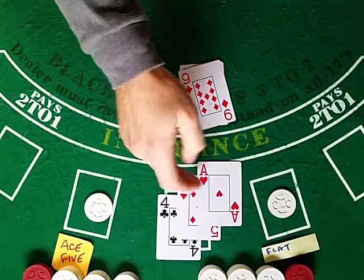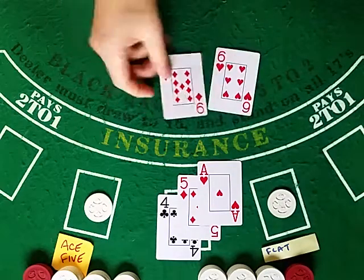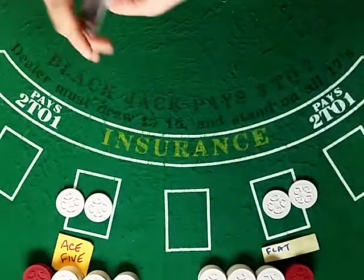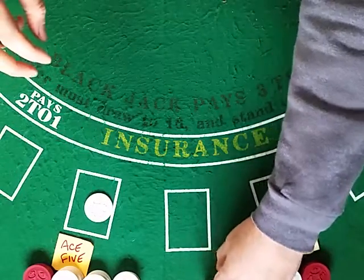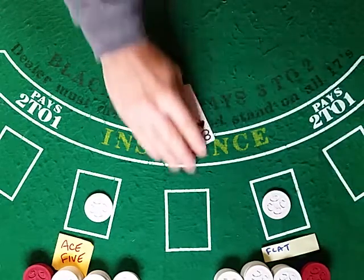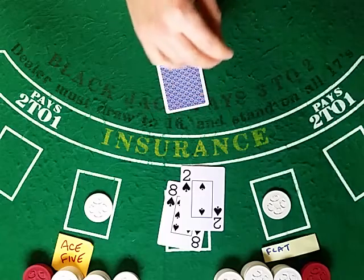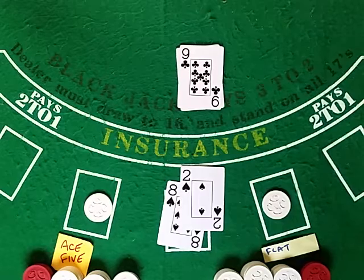So here the count went up by one and then back down by one, so the count's still at zero. The last couple of shoes, the count got stuck in the negative and I was starting to wonder: should we just stop playing because the shoe is not strong in our favor at this point?